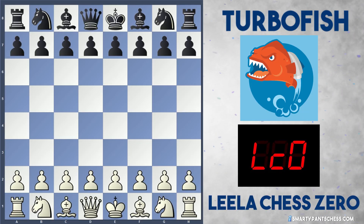Hello everyone, we've got another chess game today between Leela Chess Zero vs Turbofish in the CC9 Gauntlet bonus. This is 15 minutes with a 5 second increment for both sides. In this game Leela Chess Zero is playing white and Turbofish is playing black.